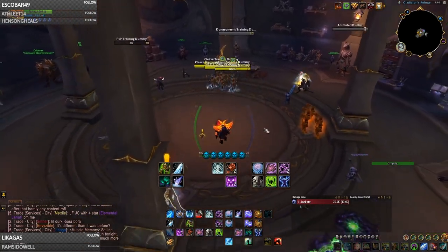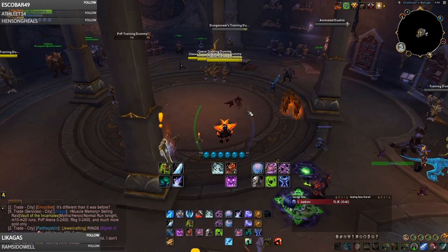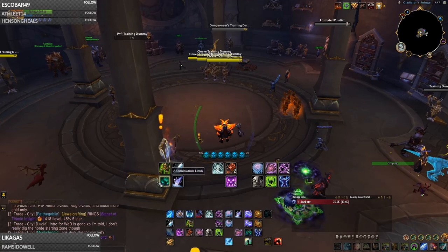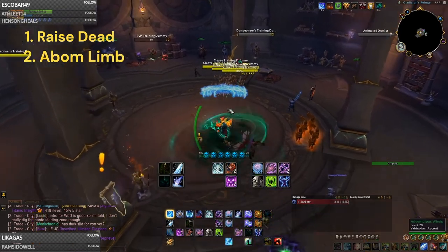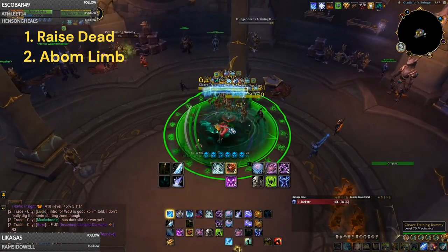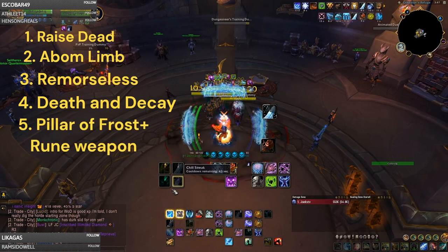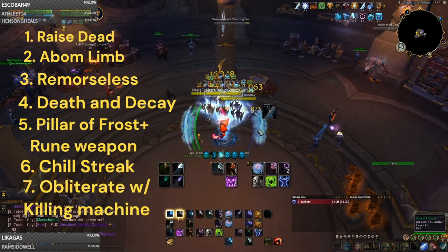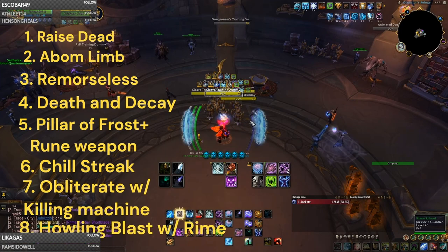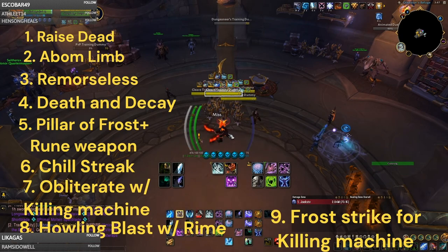Now for your Burst Rotation, you want to do this very efficiently. Pillar of Frost does not last long, but if you use the globals well you can do tremendous damage during it. To burst as a Frost DK, start with your Raise Dead, then activate Abomination Limb, then run in, use Howling Blast, put down Death and Decay, use your Pillar of Frost macro with Unholy Rune Weapon, then use Chill Streak. Every time you have a Killing Machine proc, use Obliterate first, and if you don't have one, use Frost Strike or Howling Blast to proc another one, and keep doing that over and over.